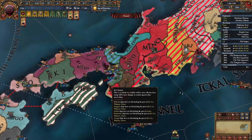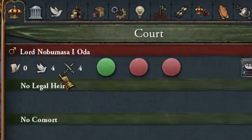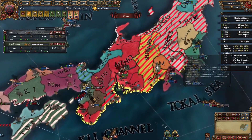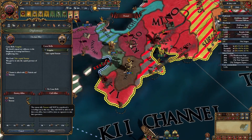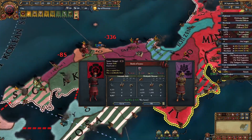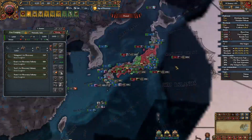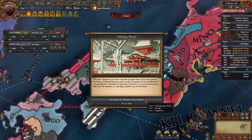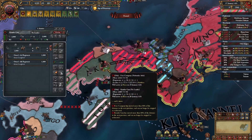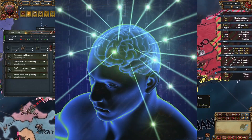I have a lot of liberty desire. The question is who to declare on next. I'll just declare on them and take whatever's left. While this war is going on, I could also attack their friends. Who am I at war with now? All of these — interesting, let's go. We did a stack wipe — amazing. I'm always keeping an eye on moving armies and basically trying to avoid a coalition. I try to be at war with everyone so they can't join a coalition against me.